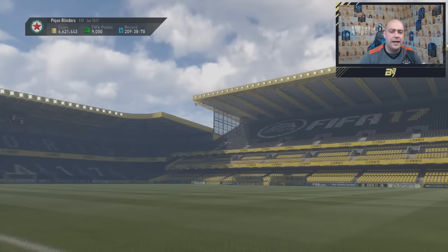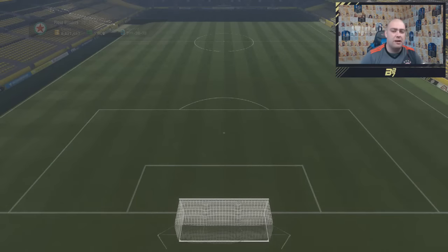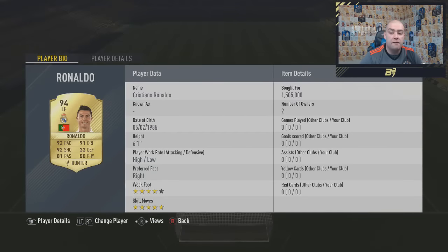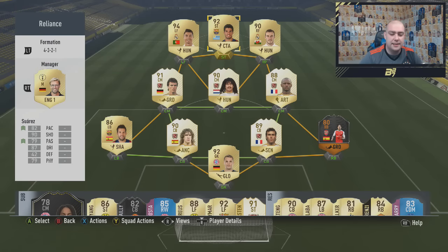Hi guys and welcome to episode number two of the Foot Draft Journey. Today we are going to be taking our super team yet again, which has been upgraded with two players. We have got Ronaldo which we picked up first owner for a nice 1.5 million, and we also picked up a bettering card for 153k. Next weekend it becomes alive and I think it goes to a 90 rated with 99 pace, so it should be a pretty good card.